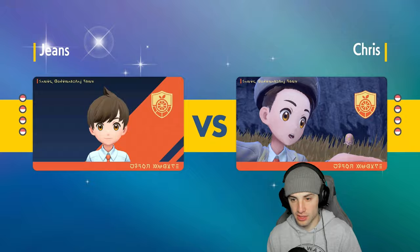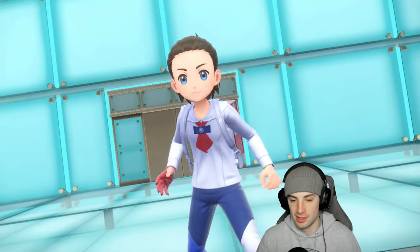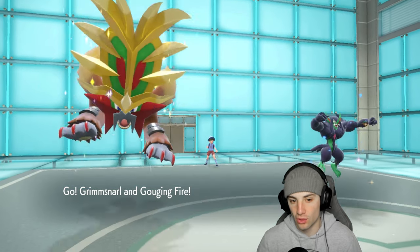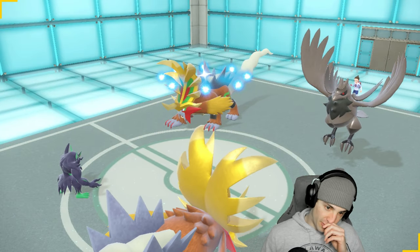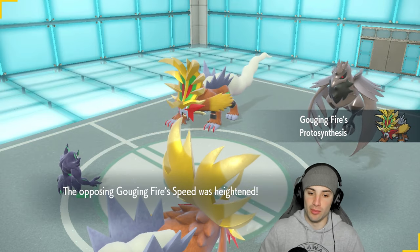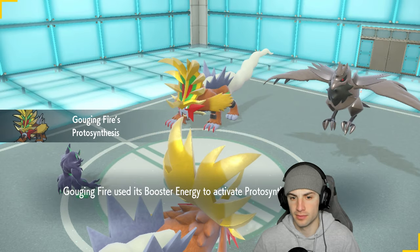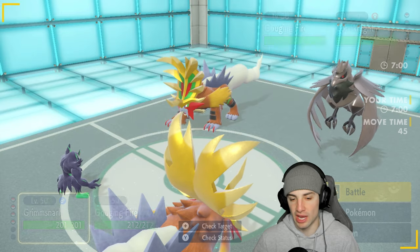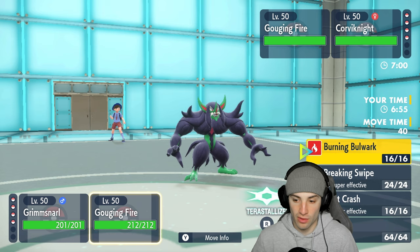They end up leading Corviknight and Gouging Fire — a great lead matchup for us. I pull back Goldenglow and keep our Gouging Fire. Corviknight might use Iron Defense. Our Gouging Fire gets a Booster Energy speed boost. Setting up Reflect turn one. I can't use Breaking Swipe into Corviknight because Mirror Armor will bounce the attack drop back.